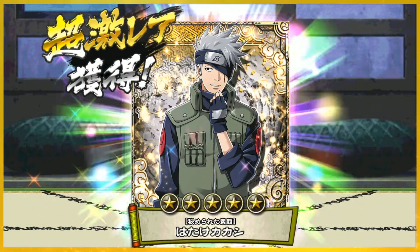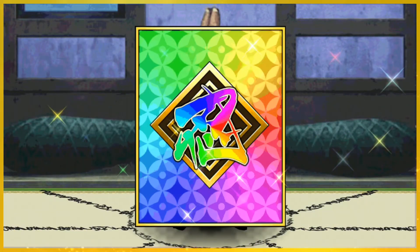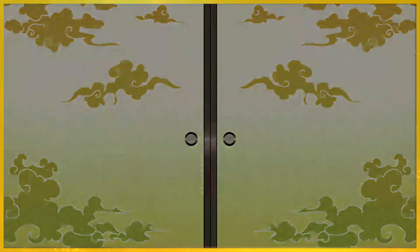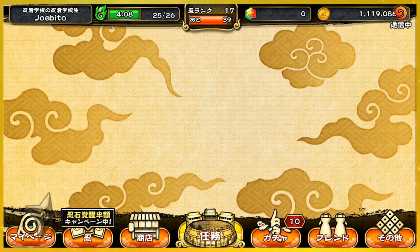They have a Kakashi without his mask as a card - that's crazy! Sage of Six Paths Naruto... not Sage Mode, Sage of Six Paths - come on! He has a renegade but that's unfortunately not it. I guess I'm not gonna have the Sage of Six Paths Naruto, but that's okay.